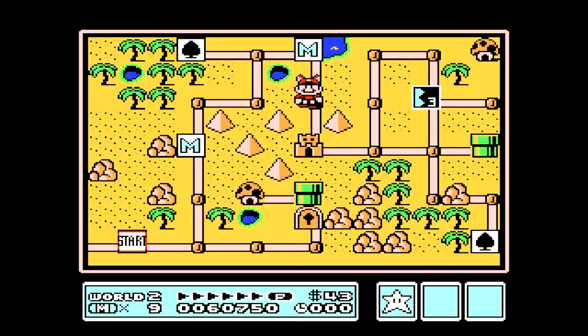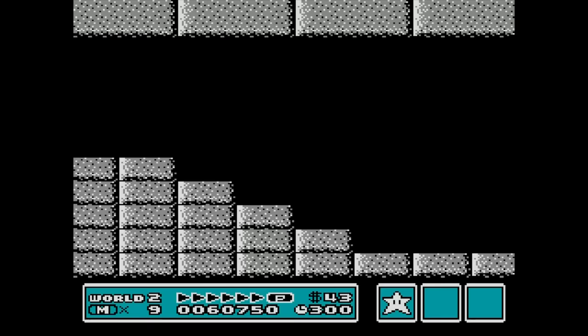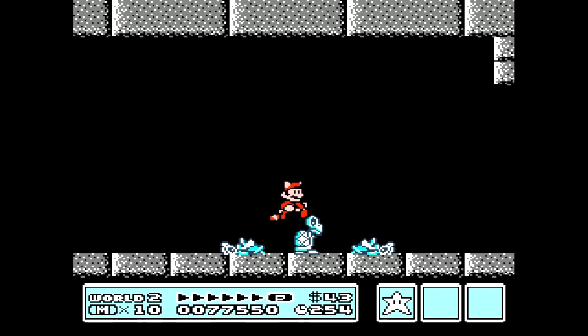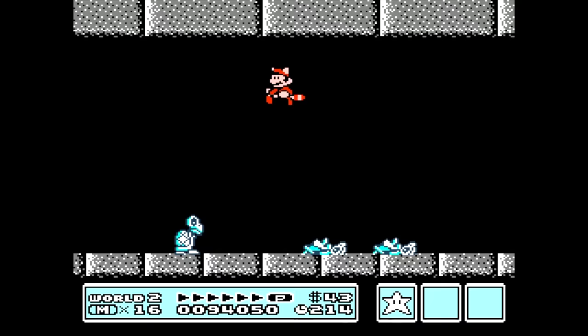In the fortress in World 2 there's another spot where we can gain a bunch of lives. Once the level starts we'll head right and we'll see some dry bones. Keep going right until you have all three dry bones on one screen. Once you do you can start bouncing off them, and just like the goombas, once you get 8,000 the next one will give you a 1-up. Every time you crush one another should be reviving itself. You can do this over and over again until you either mess up or run out of time.